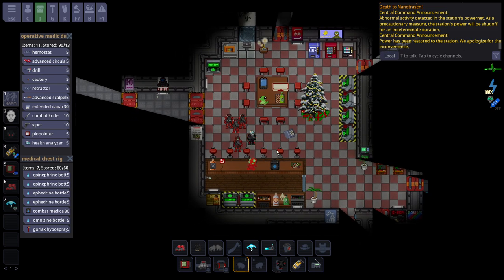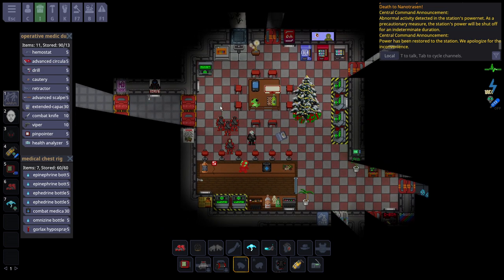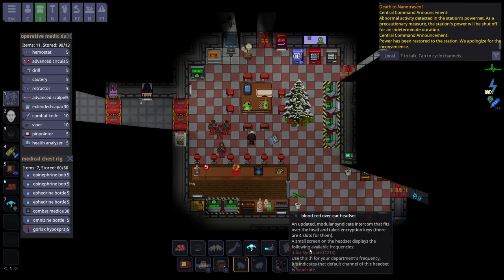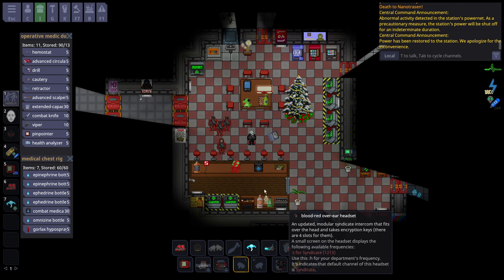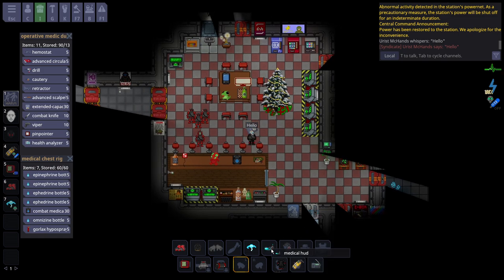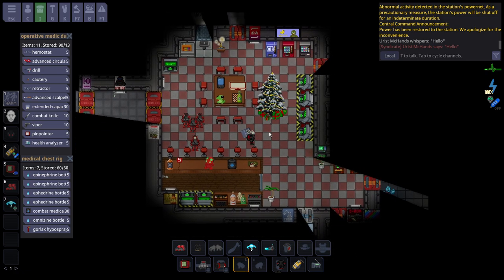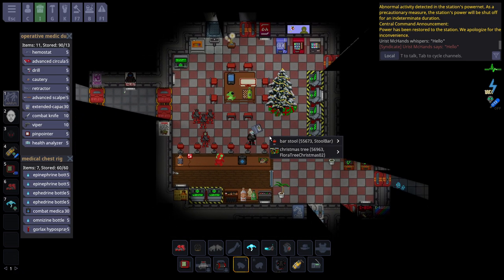Obviously in this guide I can't teach you how to work together with your team. One thing to note is that everyone comes with the blood red headset, which means you can talk to the Syndicates on your team. Use your radio - no one else can hear it, only your team can. There won't be any other Syndicates during Nukies, so keep that in mind as well.